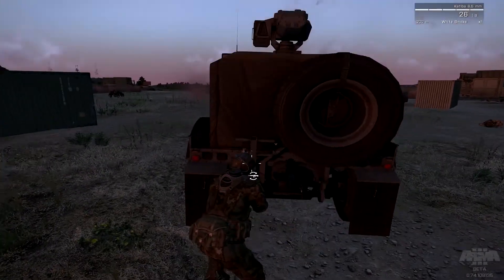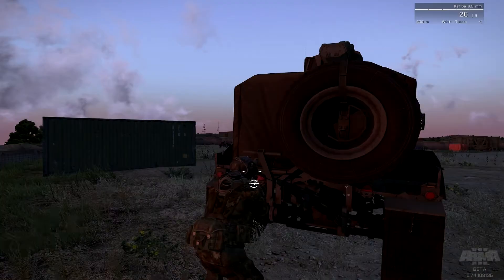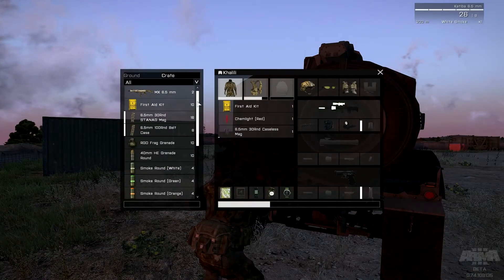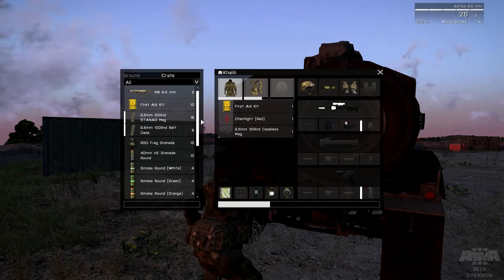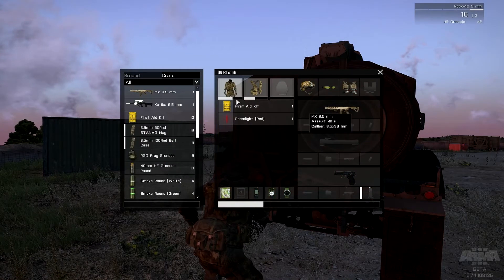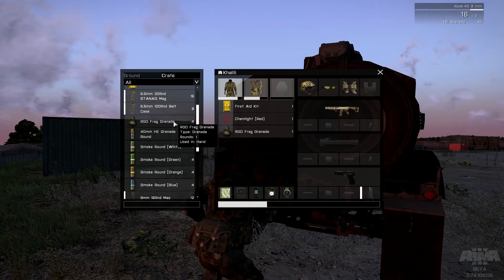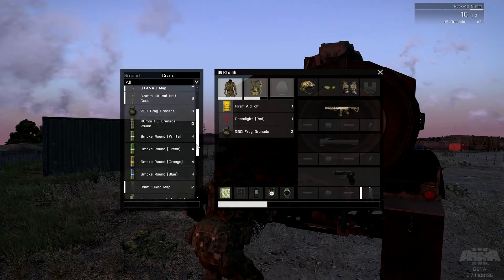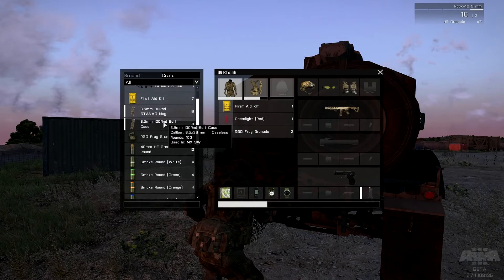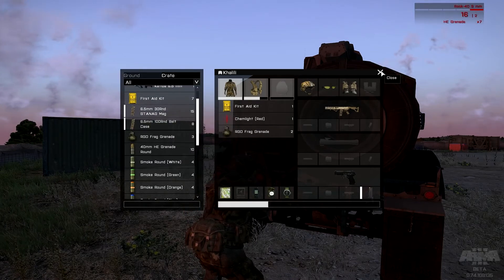Oh, there's one over there. At this range with this weapon the boss will take him out. Yeah, it's gonna be more useful. That will be more useful. That's it. That's better.